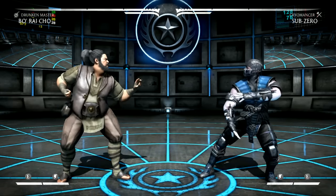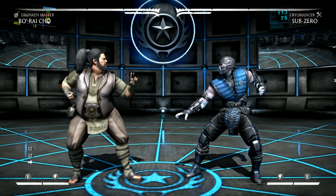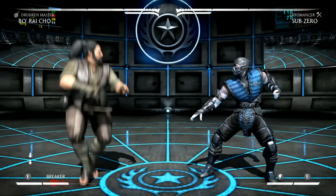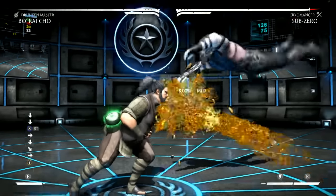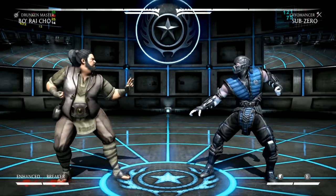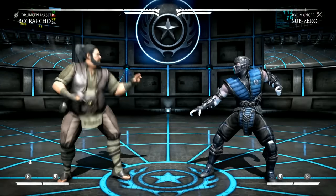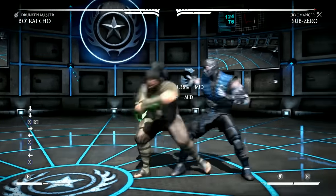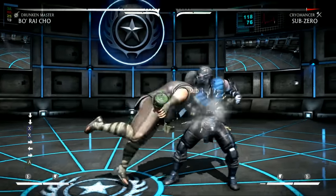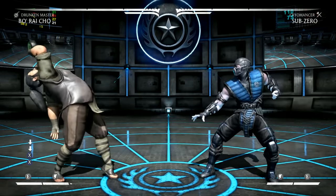Let's look at his universal moves in Drunken Master. Down-forward-two is vomit — meter burn is safer on block. At max drink, vomit will change into a much bigger projectile, and the meter burn version will fly straight forward. Down-back-one when drink is available is a flurry of punches — this will increase the higher level you are, and at level three it's a completely different animation. Back-forward-three is a head charge — I believe the meter burn version is armored and does more damage.